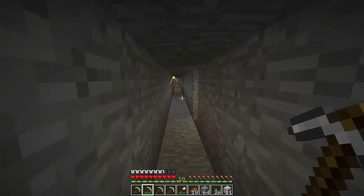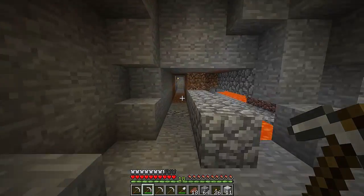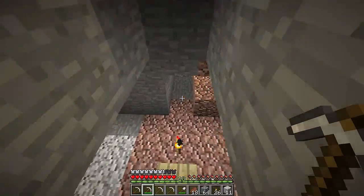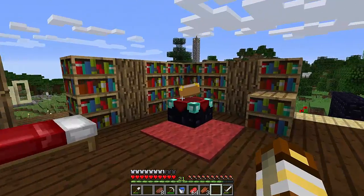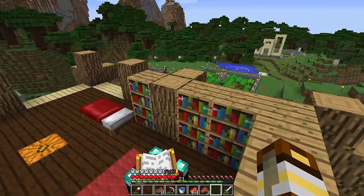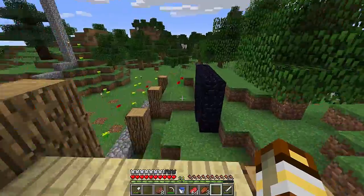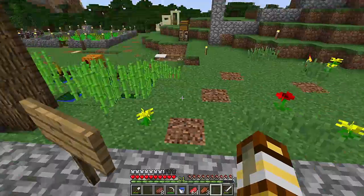I have a bit of a sore throat, so maybe there won't be much talking in this episode and it could be a bit of a short one. I'm gonna get some enchanting on pickaxes going. Here is the enchanting table - this is a level 13 setup but it's going to look really neat with slabs around it. It's the exact amount of bookshelves you need for level 30, so there's no wasting.